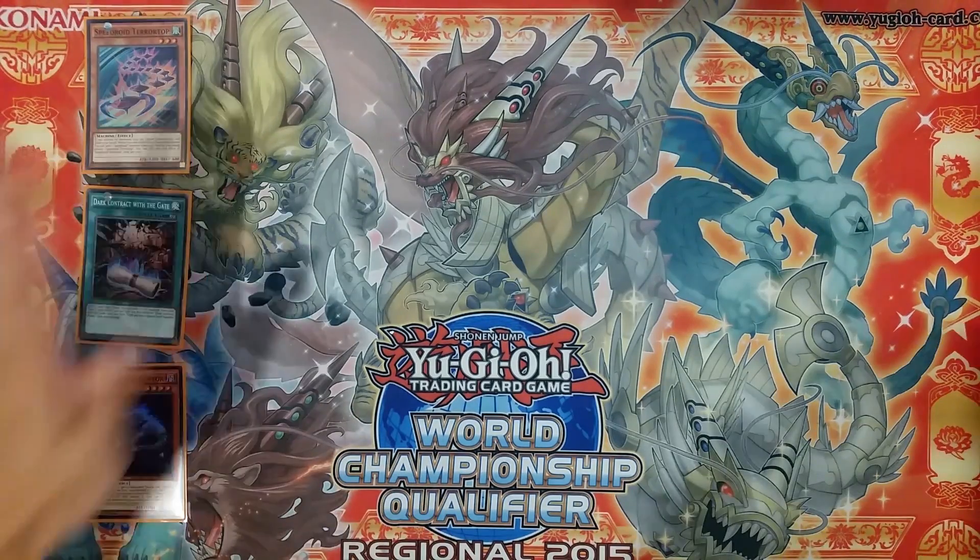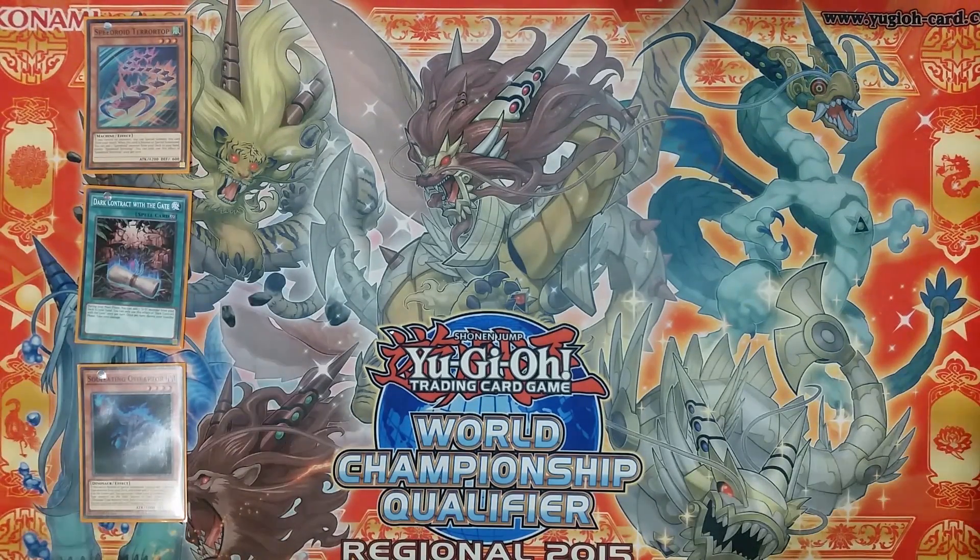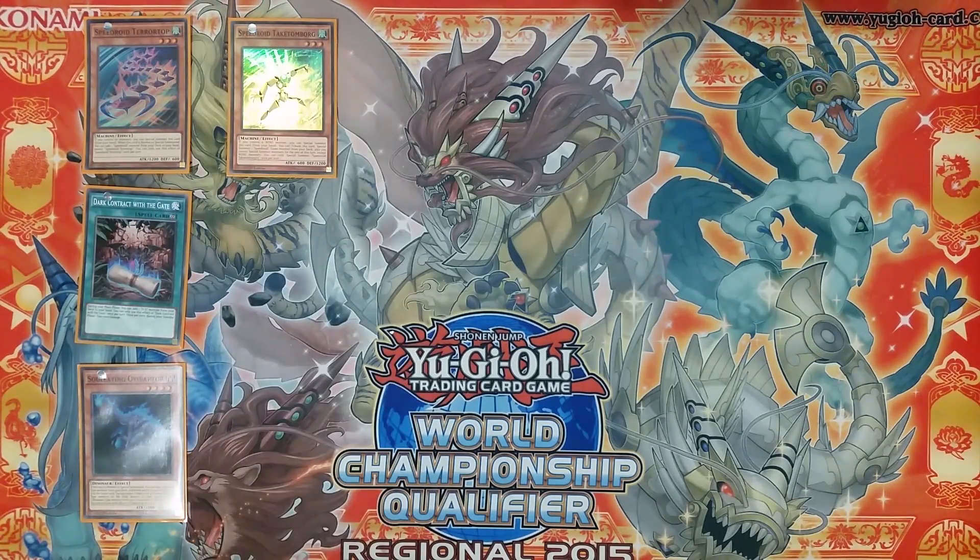The Speedroid engine's main advantage would be allowing you to make a complete play without the use of your normal summon, and that is through Speedroid Tetakonborg. Previously this has been mostly used to summon Phantom Knights of Breaksword, which allows you to pop any front row or back row card your opponent controls when going second and trying to break a board — all without using your normal summon and with only one card.